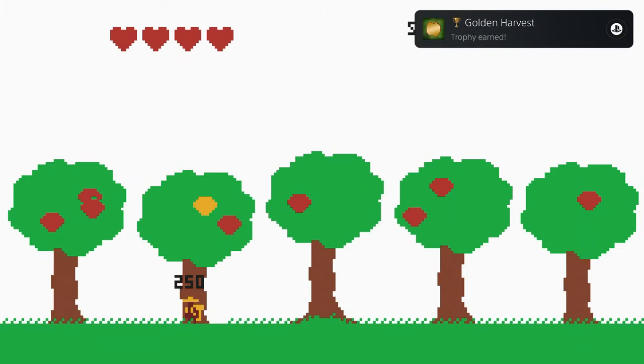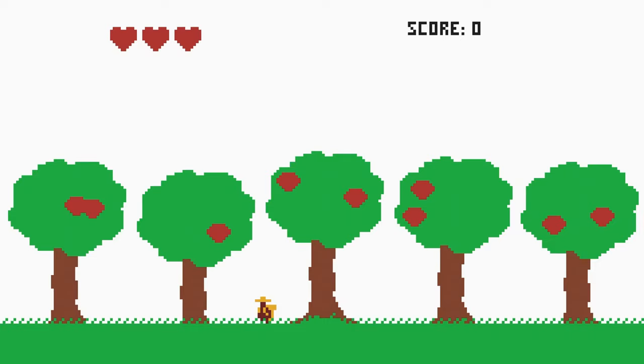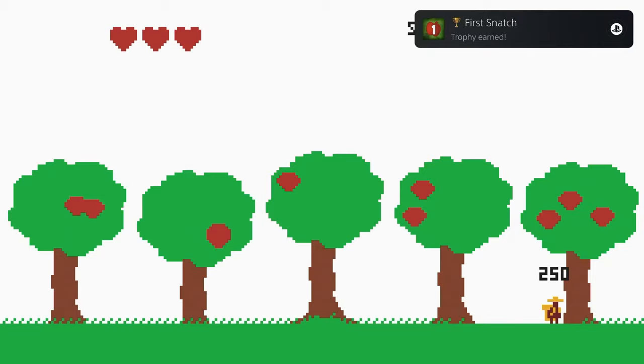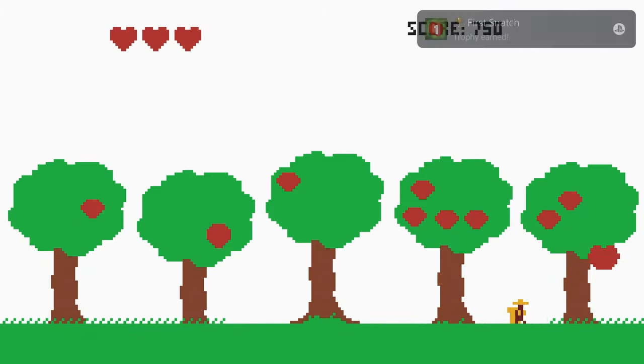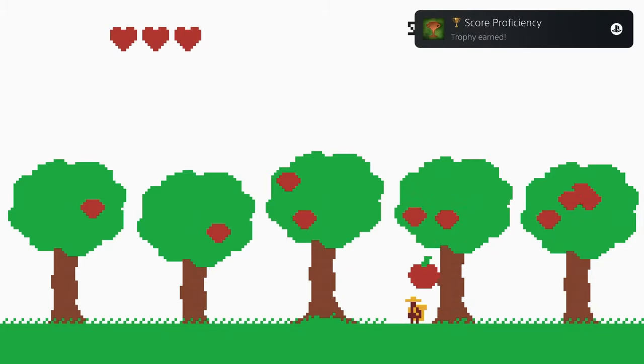This is a little apple-snatching game — crazy, I know, the title didn't completely give it away. The idea is that you've got these trees, apples will spawn on them, and eventually the apples will start shaking. This is your cue to get under it because it's going to fall. You start with three lives. If an apple hits the ground, you'll lose a life, and if you collect a golden apple, you'll get a life back.